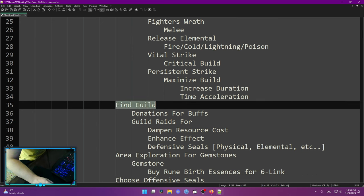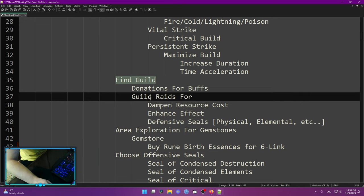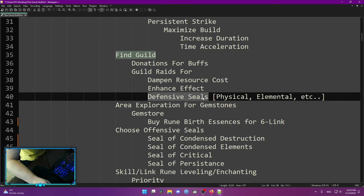After that, I highly suggest you find a guild. Guilds are basically for buffs that you get by doing donations — your gold or just guild tokens that you drop on the maps. In guild rates you can drop specific link runes called Dampen Resource Cost and Enhance Effect. These two are really important for any build and a lot of people run those at the same time. You can also drop some defensive seals — physical, elemental resistances, and so on. Those defensive seals are really strong and guild rates are highly recommended.